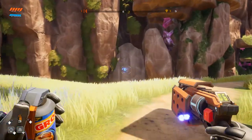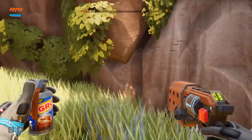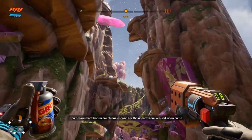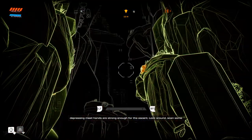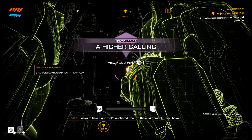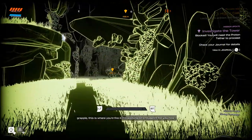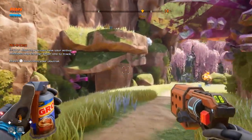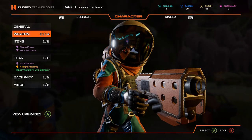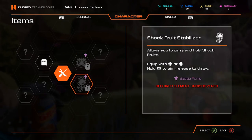There's clearly something behind that — it's a different color, it's door-shaped. 'You're gonna have to climb this crystal formation, but I don't think your depressing meat hands are strong enough for the ascent. Look around, scan some stuff. Looks to be a plant that's anchored itself to the environment — if you have a grapple, this is where you'd fire it. I'm working on a blueprint for you now.' My journal! I was wondering what that button was. I have one aluminum — I wonder where I got that. So that one stabilizes the bomb, the shock... the grapple, live sampler.